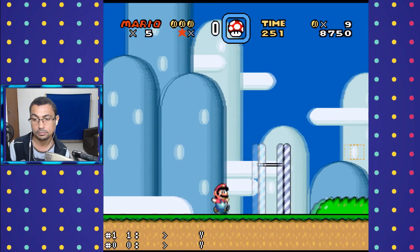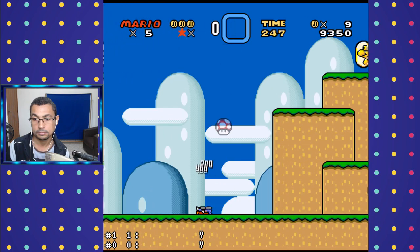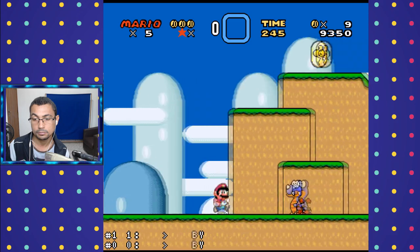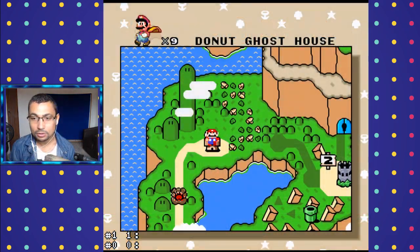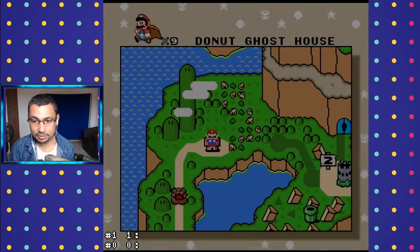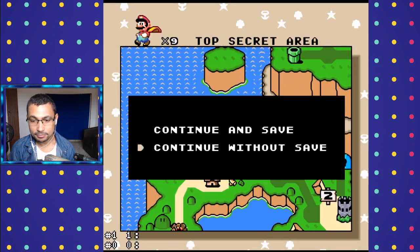Tip 4: Save Half Level. If there is a level you cannot beat and your lives are running out, you can save half a level. To do this, go back and enter a castle or ghost house that you can easily defeat. After defeating it, the window asking if you want to save or not will appear — choose Continue and Save.